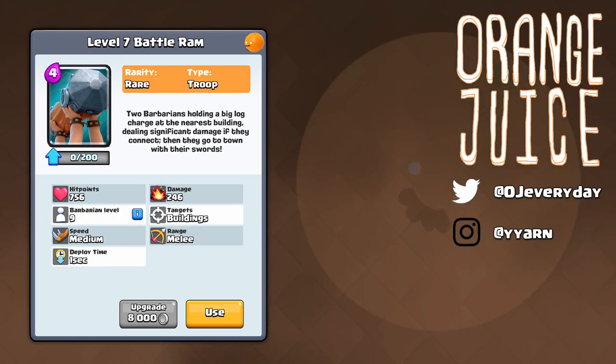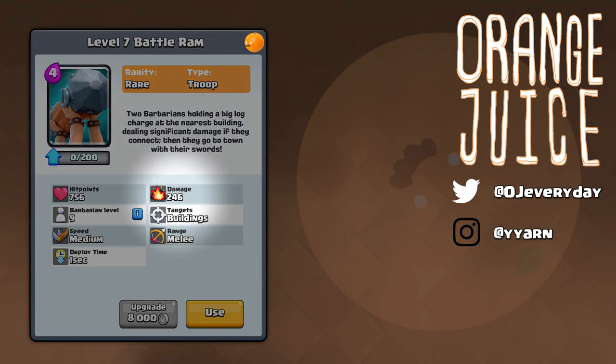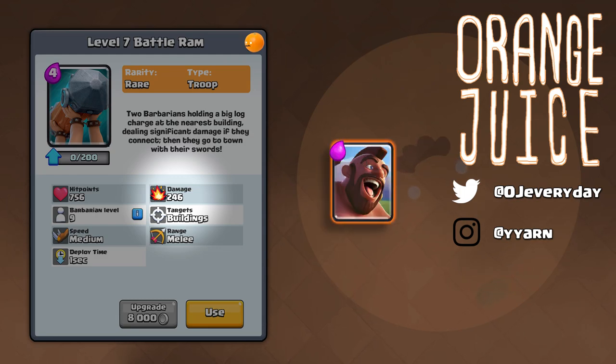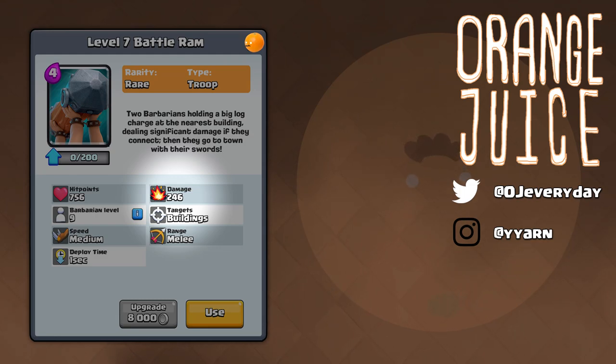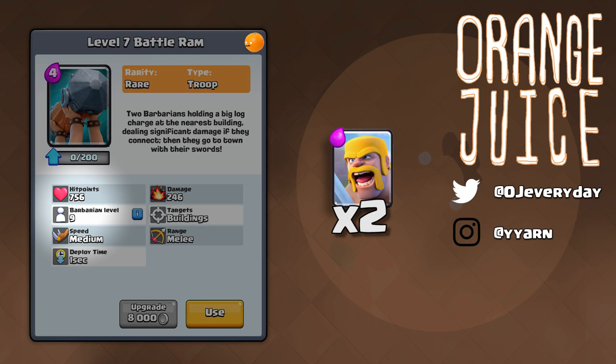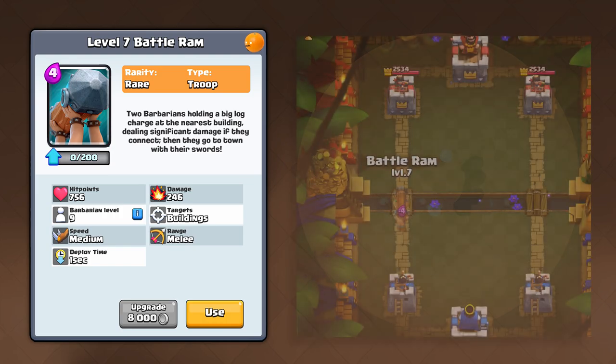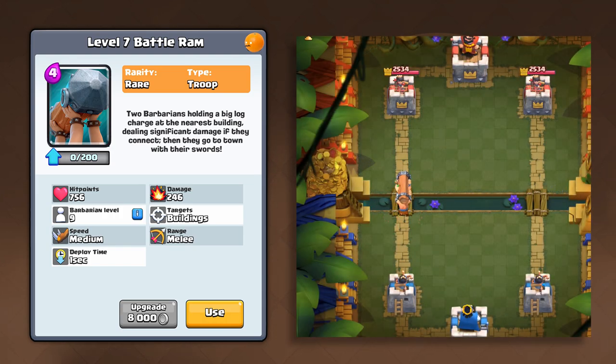The Battle Ram will release a little while after the Executioner. Two barbarians holding a big log charge at the nearest building dealing significant damage if they connect, then go to town with their swords. It has more health than an ice wizard and deals 246 damage — comparable to one hog strike. At tournament standard, this level 7 rare spawns two level 9 barbarians, the same as the level 7 barbarian hut. It charges like a prince, dealing double damage, and ignores troops going straight to buildings. Once it hits, the barbarians start attacking it — the charge confirmed to deal double damage.